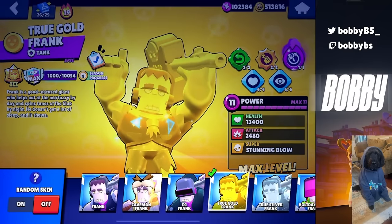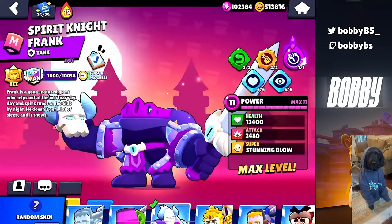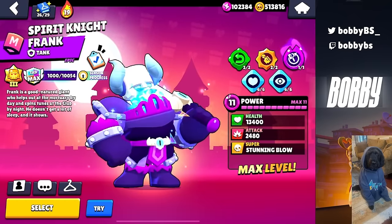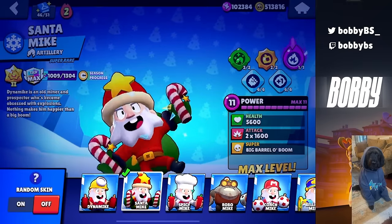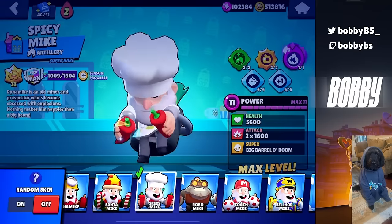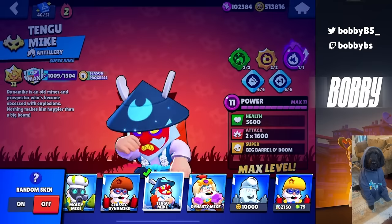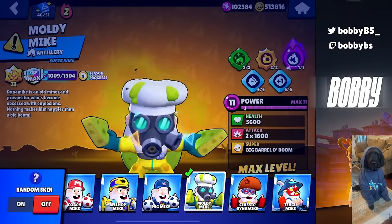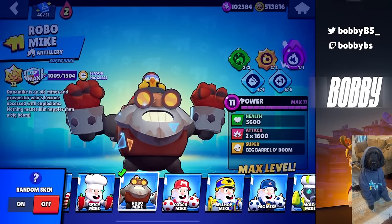For my 10k brawler Frank, I of course think Gold Frank has a ton of aura. But DJ Frank and Spirit Knight Frank are just so, so cool — specifically Spirit Knight Frank. This is one of my favorite skins in the game. For Dynamike, there are a lot of good skins. I personally go with Santa Mike. No Skin Dynamike is also really clean. But Spicy Mike, Coach Mike, PSG Mike, Classic Mike, Tengu Mike, and Dynasty Mike are all aura-filled skins. I would just avoid Moldy Mike or Robo Mike because you gotta be pretty sus to run those skins.